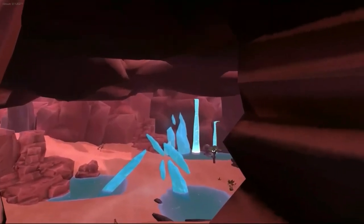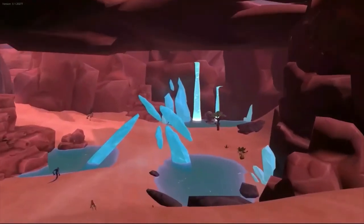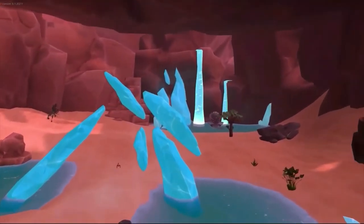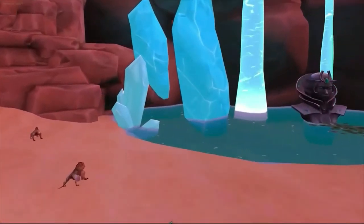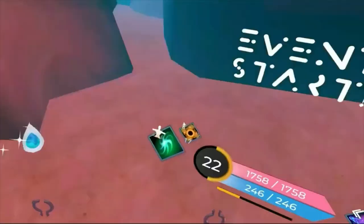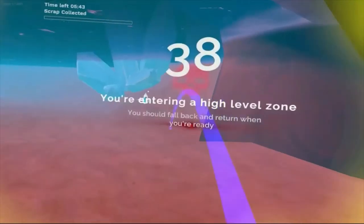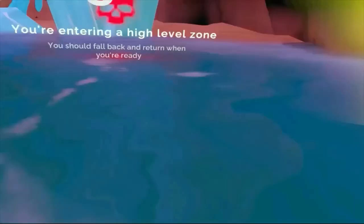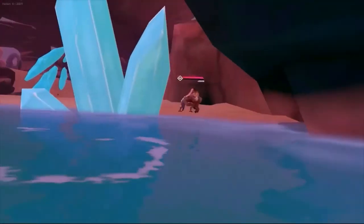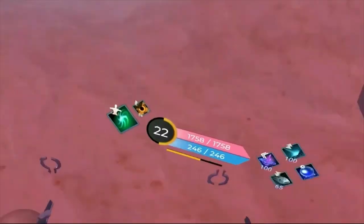The last tier we're going to grab is down in this pool by the statue, and it's going to be off to the left side in the water. I think an enemy is attacking me — why am I not moving? I'm dead. And there's the tier. So now I need to climb away.